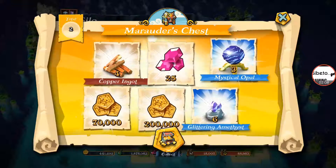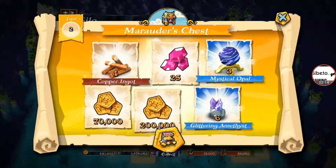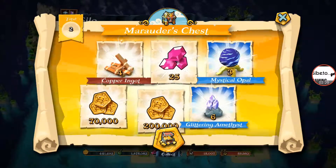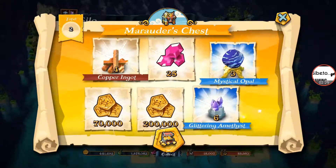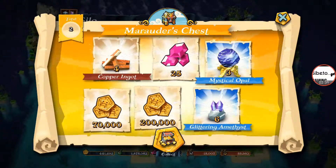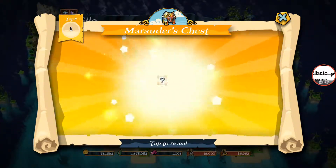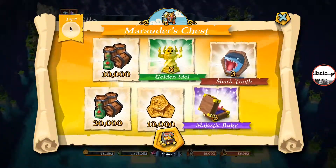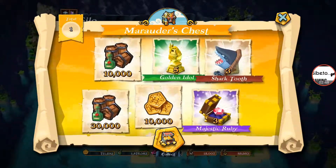Copper Ingot — seems like every day it's a different rotation of silo materials that you're going to get from doing streaking. You've seen how much Copper Ingot I've got from this, and I've had a few Mystic Opals. I probably won't see Mystic Opals for about another week now, and maybe the same with Copper Ingot. It's quite hard to get common materials. But let's stop waffling on and open our final chest. Golden Idol — I know I needed that for Ching Shih. Shark Tooth — I need that for Black Bart all the time. Majestic Ruby. Bit of Gold and a bit of Grog.